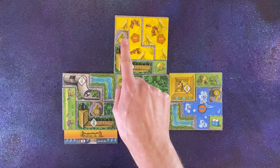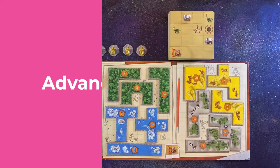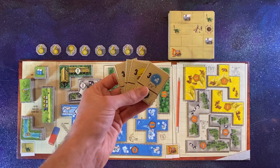Total up all of your points, including the enclosures in your zoo and your bear statues. The player with the most points wins! In case of a draw, the player with the most points of tiles in their reserve wins.